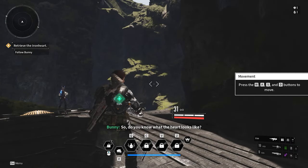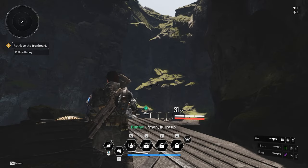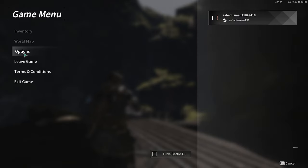To make all these changes, we need to go to the options. First, press Escape and from here navigate to Options, then go to Graphics.